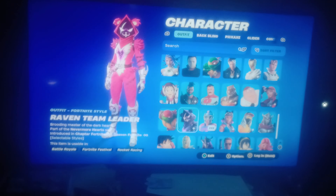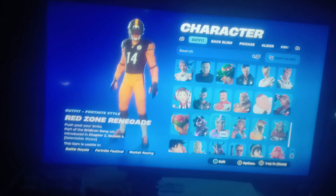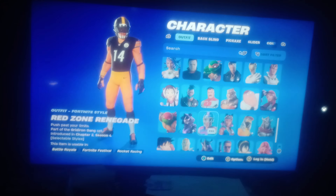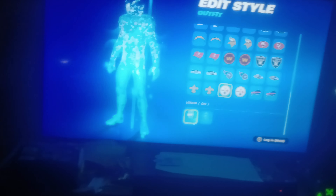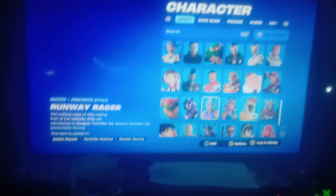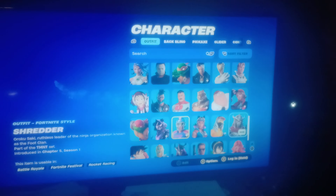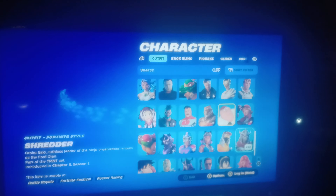Raven Team Leader - look at this pink suit. Red Silver. Renegade - red suit Renegade. Look at this Steelers - look at this football team, they have different sports. Everything, all sports. Next one, Renegade Lynx.